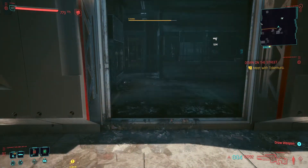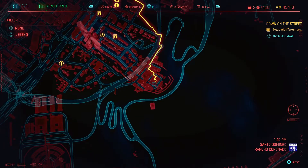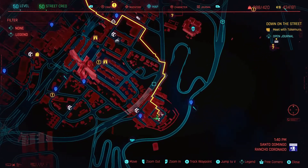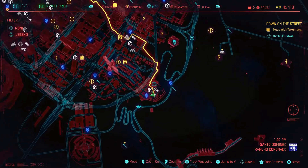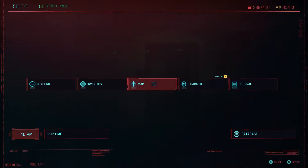Just in case you're having the same difficulty and it's randomly not spawning there — it does definitely take a little while for the Crunch one and it seems to not spawn much. Another location just in case you're having any trouble is all the way to the right hand side, down at Santo Domingo Rancho Coronado. There's only one gun shop there, just to the right of Rancho Coronado East.